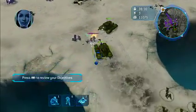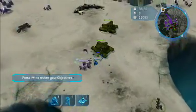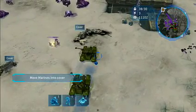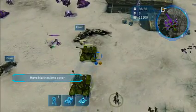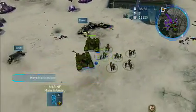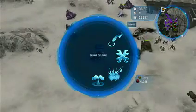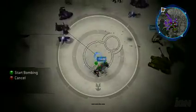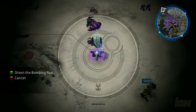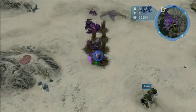You might hear those grunts saying quite a few funny little lines. Take cover behind those downed Pelicans! Move! I'm going to move my marines up there and put them into cover to provide them more protection. Meanwhile, there are two Wraith tanks firing at me. I'm going to take out that second one with a carpet bombing run from Spirit of Fire. I'm going to point it, aim it, set the direction, and go.